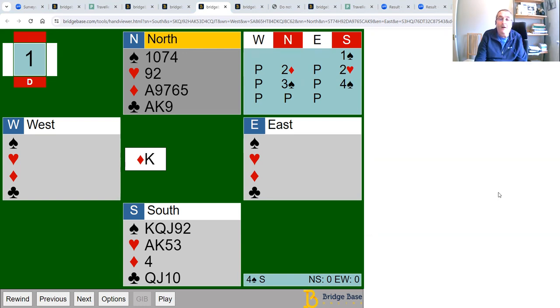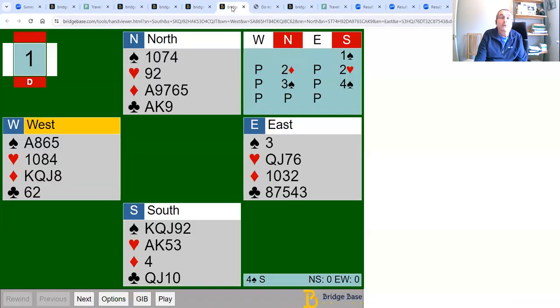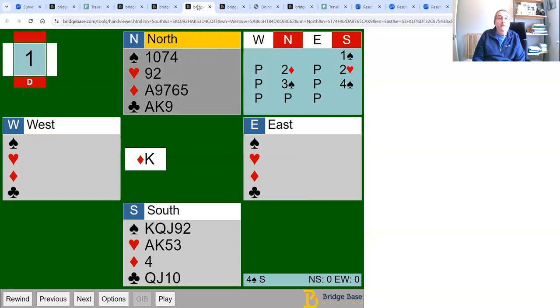The most popular vote was tied between two and three losers, then some people said four or five. In spades, we're expecting to lose one trick. I'm not planning to lose any diamonds — just a singleton opposite the ace — and no club losers. The only other losers are two hearts. So counting: one spade and two hearts as the potential losers, giving three. Those who thought fewer than three might be thinking they can rough some in dummy — and indeed, that's the plan.